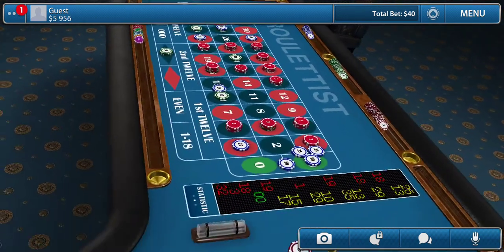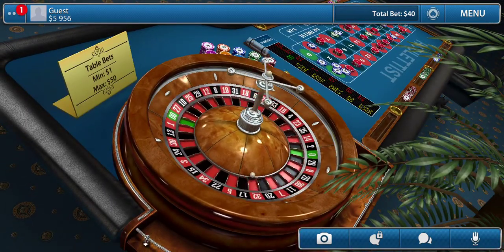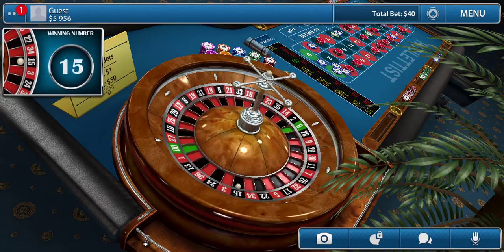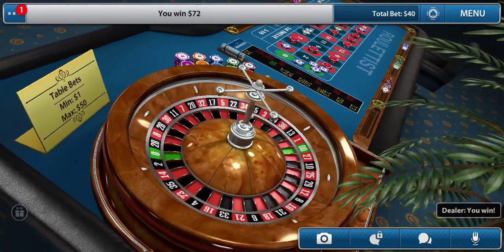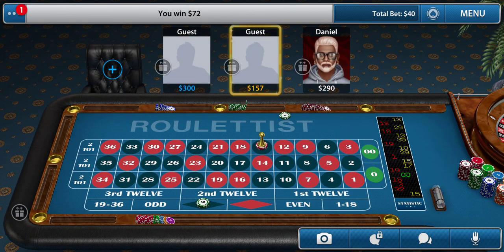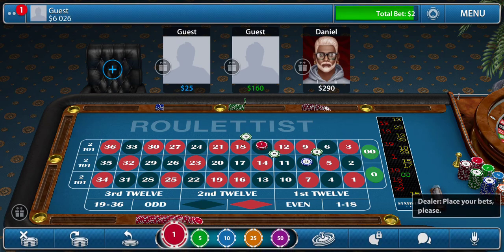That side just hit too, so we would have made money if I had time to get it out there. As you can see on the wheel, from the 32 all the way back to the 24 is everything I just bet on. You see you hit profits — about 50 to 70 bucks, about 50 bucks.